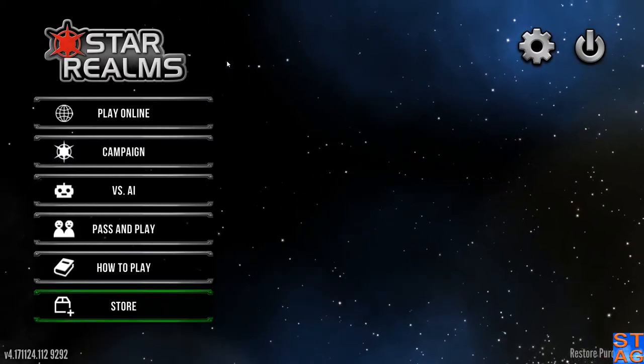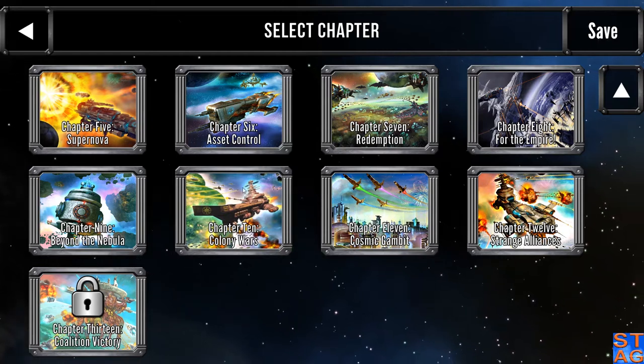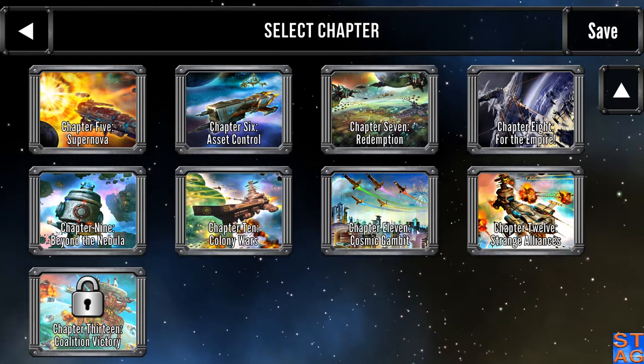Hey everyone, it's Steve, and we're going to continue in the Star Realms campaign. In the last episode, we did finish off Chapter 10, Colony Wars, but I did unlock Chapters 11 and 12, so we're going to jump into Cosmic Gambit.